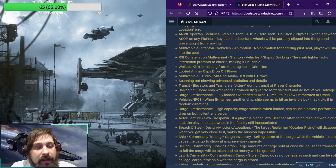Cargo performance: high capacity cargo vessels when loaded can cause a severe performance drop on both client and server. Actor feature law respawn: if a player is placed into Klesher after being rescued with a crime stat, the player is respawned in the facility, still incapacitated. Breach and steal: the target reclaimer, October Rising, will disappear when you get very close to it, making the mission impossible.